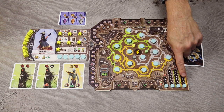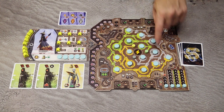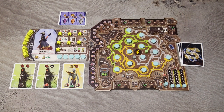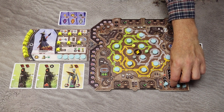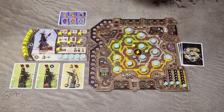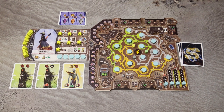As the very last step, each player receives some starting resources. Randomly determine the starting player — that player gains 1 crystal. The second player also gains 1 gear, the third player gains a book, and the fourth player gains 1 food. With that, we're ready to start.